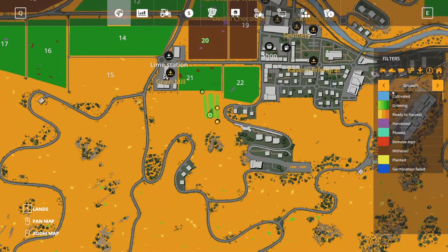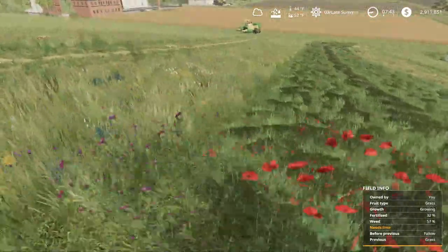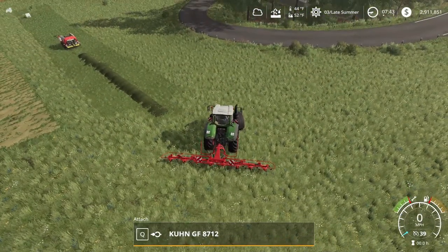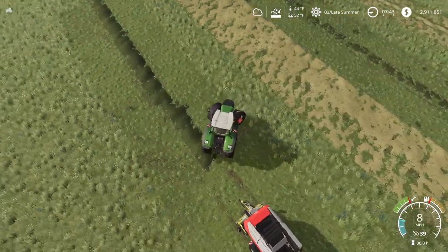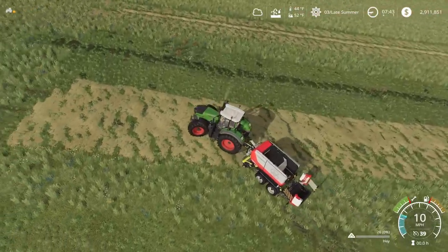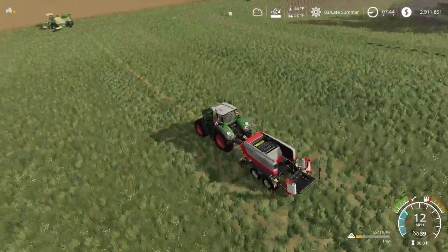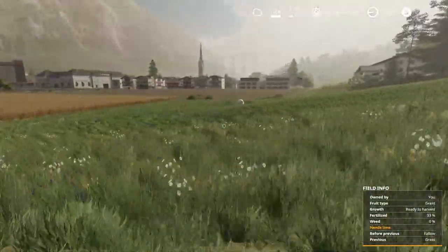It looks like weeds appeared on the sections I cut — maybe it wasn't registering them as the field until then. This section here is hay; this section is still just grass. So I'll go grab our tractor and make a hay bale to demonstrate. You can see a lot of the grass just disappeared because it's rotting away. I'm getting hay off this field — so that's grass work reworked in seasons.